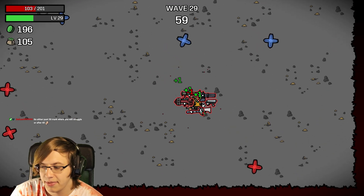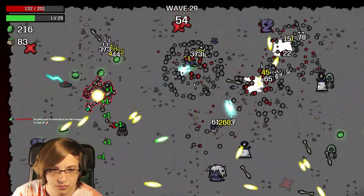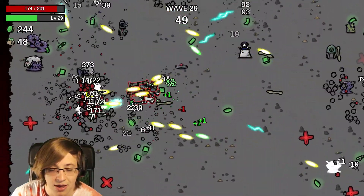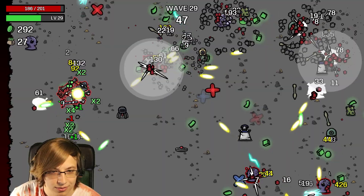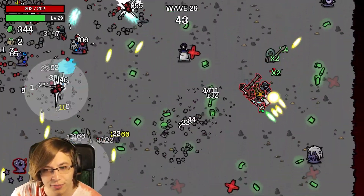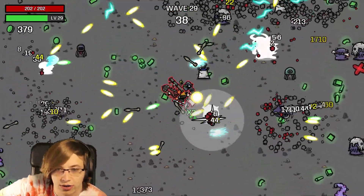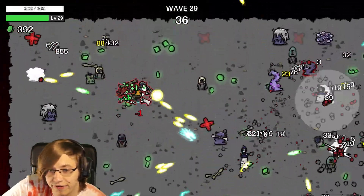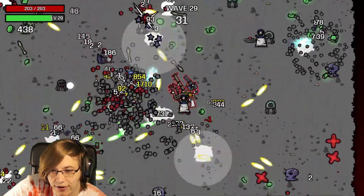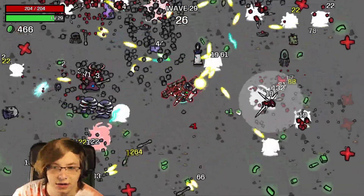Insanity is not worth it past wave 30 or 40 - we're at 29 here. I was not expecting to keep this scepter this long. In endless they start to do a lot of damage, so getting a little bit more health may save us one more hit. Our dodge isn't at full yet - it's at like 49 or 50. We definitely need to max out our dodge.